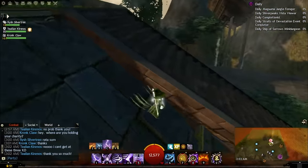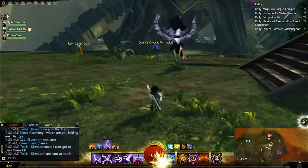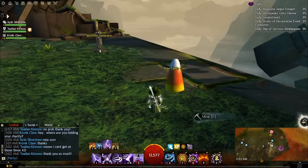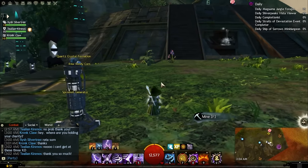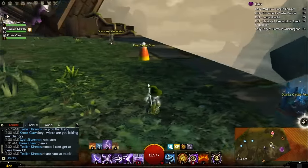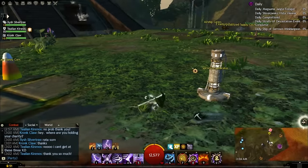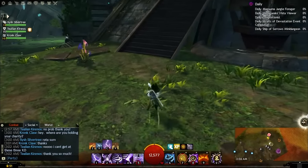I do have a bandit chest, I just don't know where it is right now. Over here we have the quartz crystal node. The quartz crystal, raw candy corn, and sprocket nodes you can actually buy with laurels and gold because these were from Living World Season 1. If you weren't here for Season 1 you probably don't have these, but you can buy them from the laurel vendor in the cities.